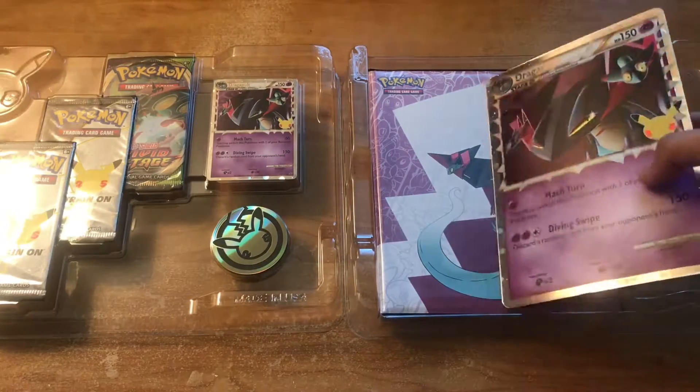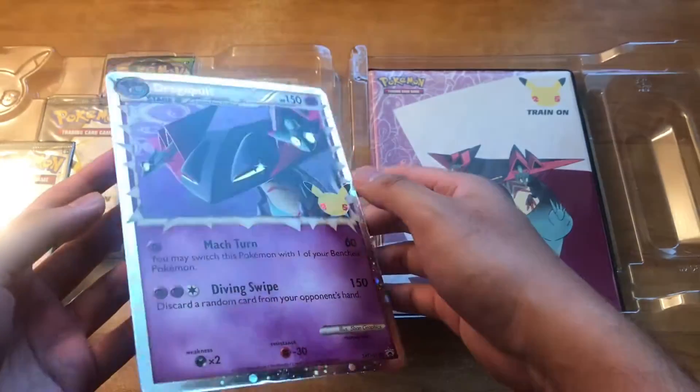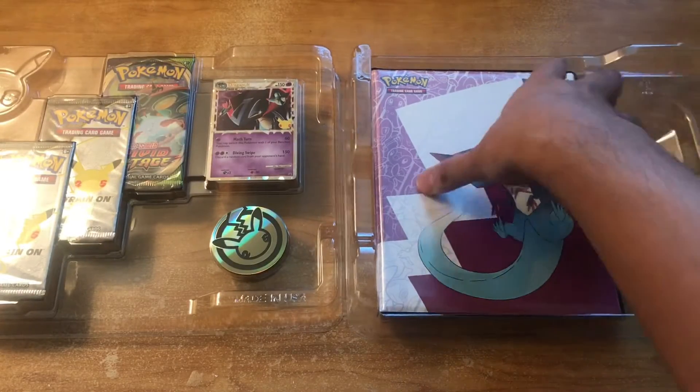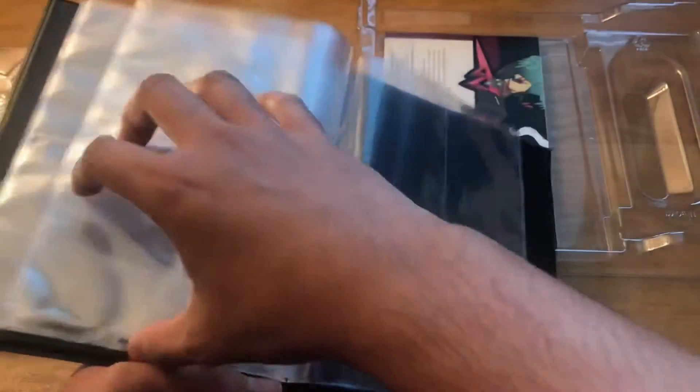Right out of the box we got the jumbo card, Dragapult Prime. I didn't know it came with a binder — a small mini binder to put your cards in. This will probably be perfect to put all of the Celebrations cards in here. Pretty cool.